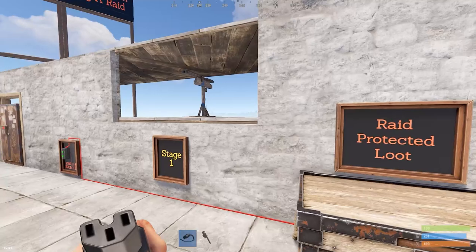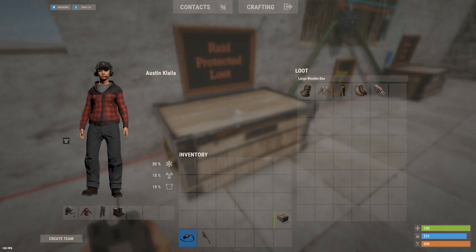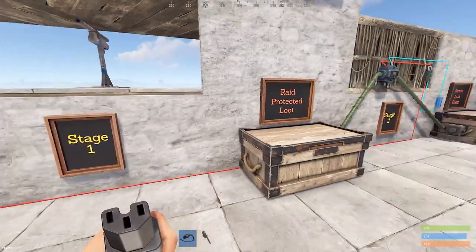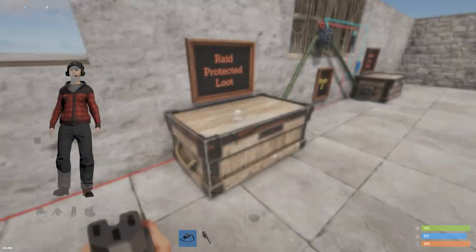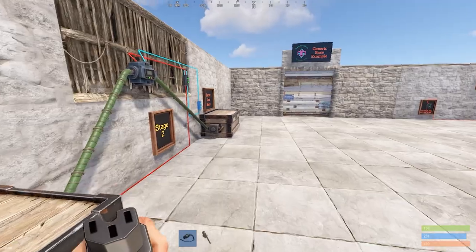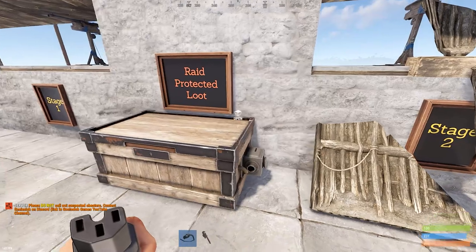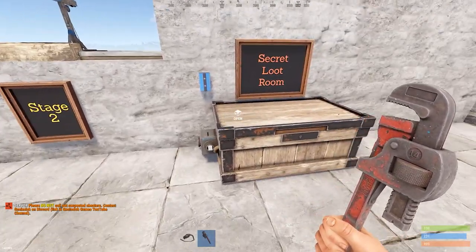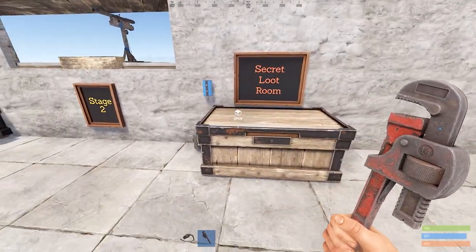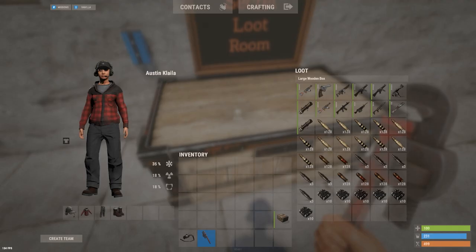Depending on what you have in here determines how long it takes to transfer. The conveyors have a pretty good transfer rate. It's finished transferring and we have left the burlap. If someone came in here, you could even have a sign over this that says 'clothes' and just have some leftover clothes — they're going to see that and ignore it. Then if they go a little farther, stage two goes off and destroys the link between this box and the hidden box.